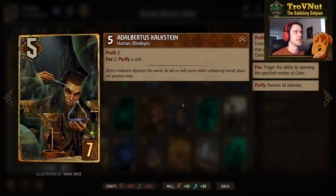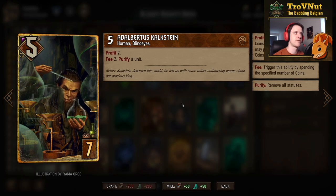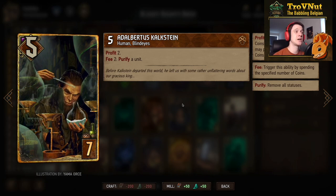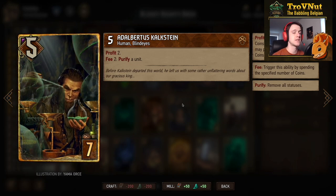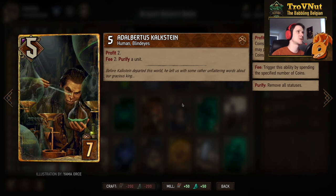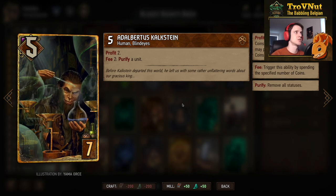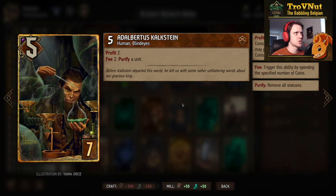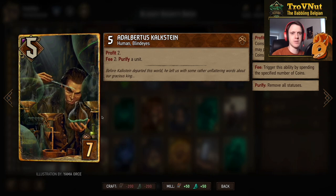Kulkstein is the second purifying card — pretty powerful as a utility card. It's the only card in the game that lets you target purify multiple times in the same turn on either side of the board. You can purify three specific units for six coins — very handy against defenders and veil. It's unmissable in a bounty deck, and I kind of overlooked him the last time we did bounties.